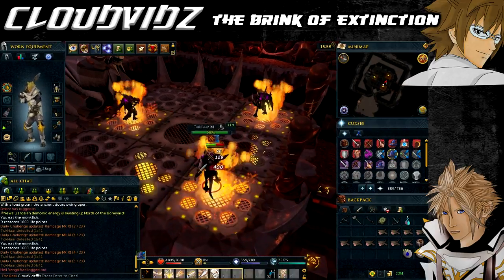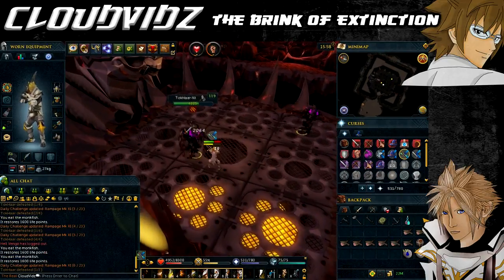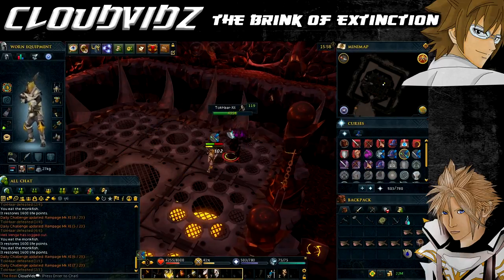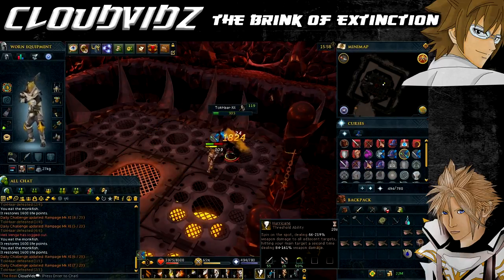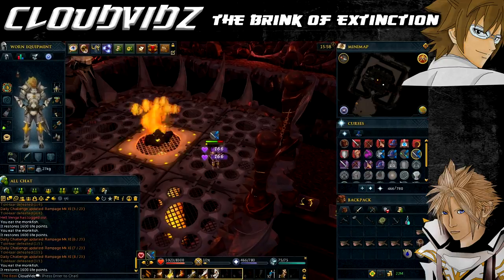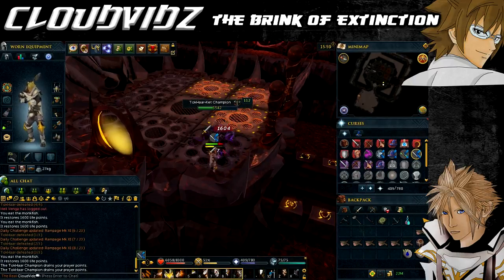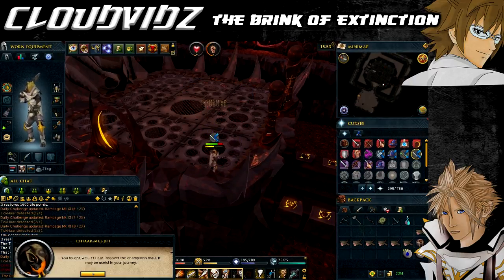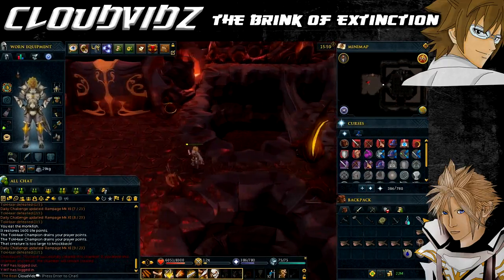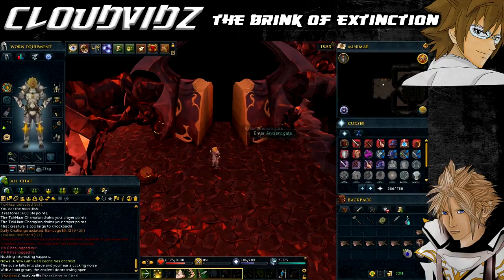The first wave of Tok'har uses melee and are weak to water. The second will use mage and ranged, weak to bolt and crush respectively. Finally there will be a single Tok'har champion with zero weaknesses and high defence - use your strongest combat style on that one. Abilities that hit multiple enemies are useful when opponents are close together. Turn auto-retaliate off as a ranged or mage enemy attacking you may drag you onto a hot square. When all are killed, the champion drops an obsidian maw which can be used on the scales to open the gate.